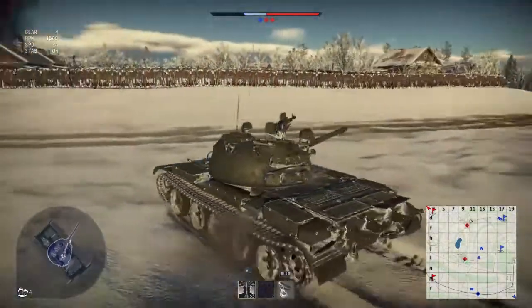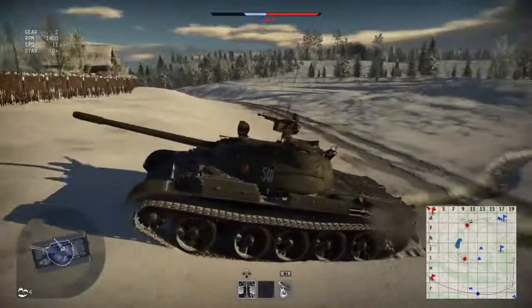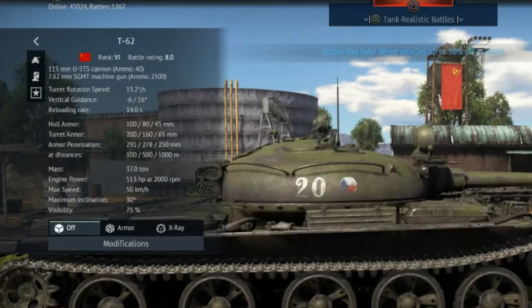As far as mobility goes, the T55A and the T62 are very similar to one another — both are roughly about the same speed, same inclination, and so on. Here we have the T55A's stat sheet: battle rating of 8.7, it gets more rounds, but the T62 has better gun depression.